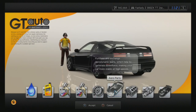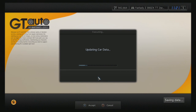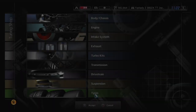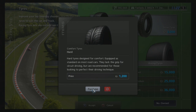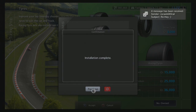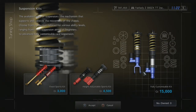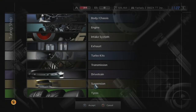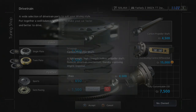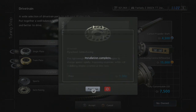Alright, so now we're going to go buy some parts for this thing. First of all, let's get some comfort hard tires — that's what we always have to do first with drift cars. Suspension — get the fully customizable. Get the drivetrain — I think we might get the customizable LSD this time, just to see what it's like.